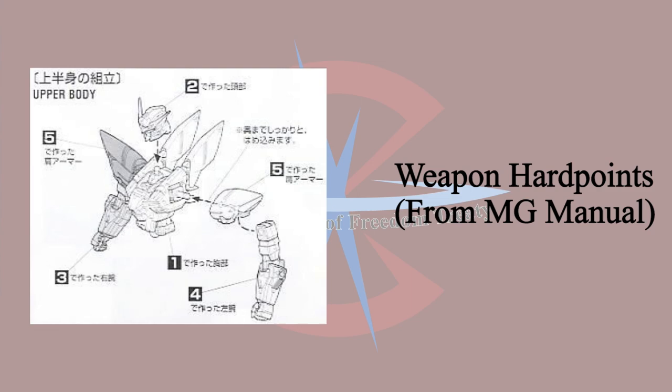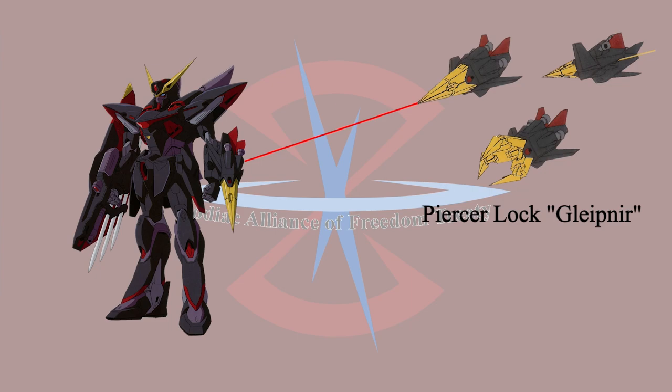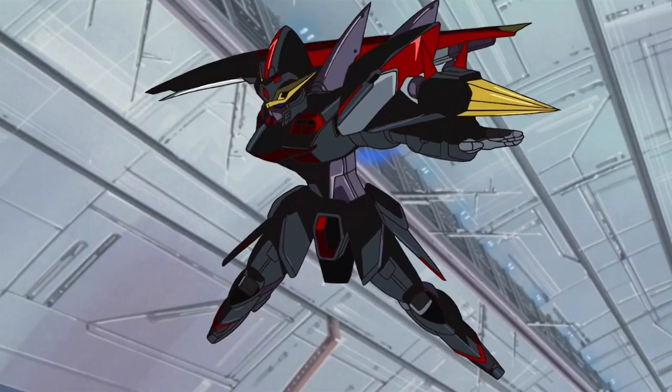As for the forearms, each forearm has one weapon hardpoint. Unlike the rest of the GAT-X units, Blitz Gundam's weapons were designed differently. On the left forearm, Blitz is equipped with a Phaser Lock, Grappling Claw.